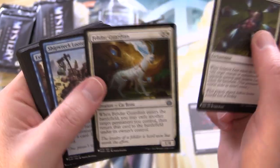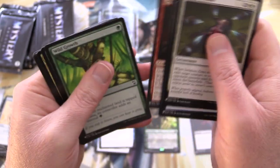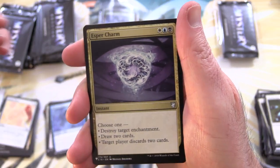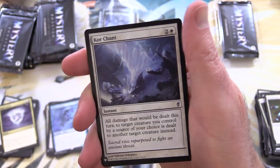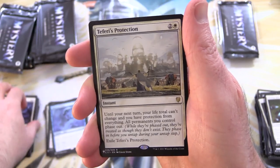Felidar Guardian — you naughty card. Banned at one point. And let's get through to here. We have Esper Charm, Skarg the Rage Pits — I think that one's over a buck as well — and Chord of Calling.